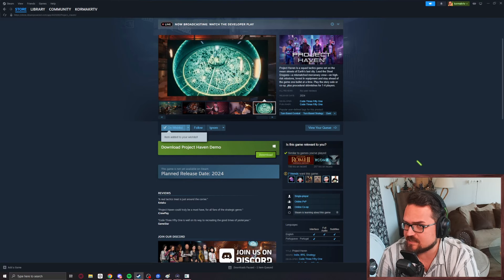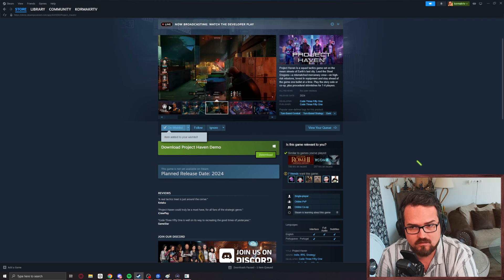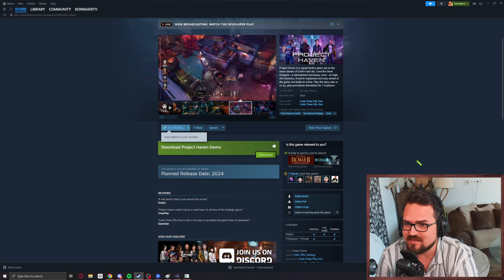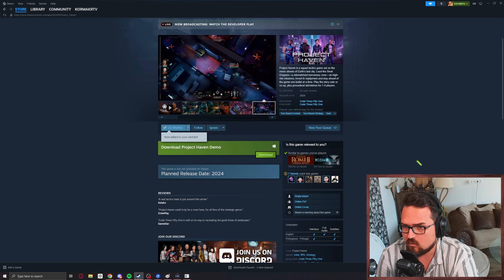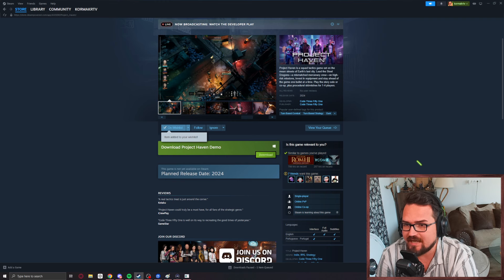Dear Vikings, we're going to have a look next at Project Haven, a squad tactics game where apparently the world is going to its end and the last standing city is where this whole place is taking part. We're going to lead the Steel Dragons, a mismatch of mercenaries, on all kinds of high-risk missions. We can play the story solo or co-op, plus procedural skirmishes for one to four players.